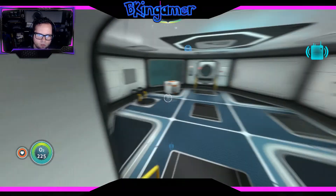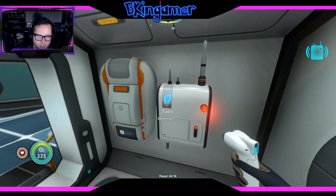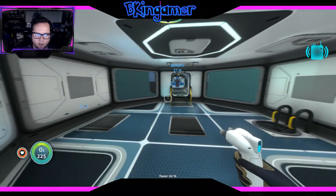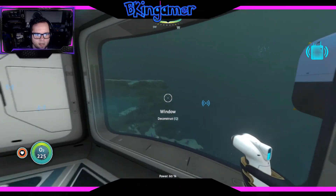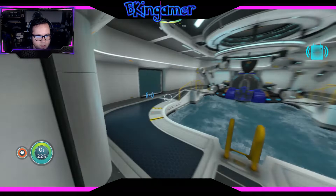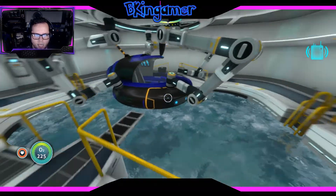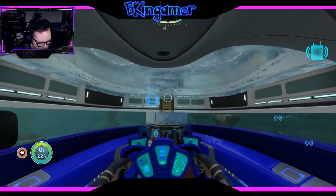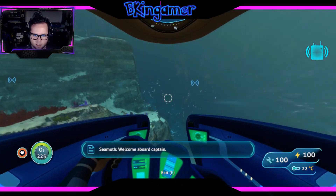Anyways everyone, I'm gonna call it an episode right after we read this radio message — or should I? Cliffhanger for next time! But yeah, we're gonna call it an episode here for today. We got our moon pool, we got our vehicle upgrade station. And I'll show you one thing because we were working towards it this episode — this is the perimeter defense system right here.